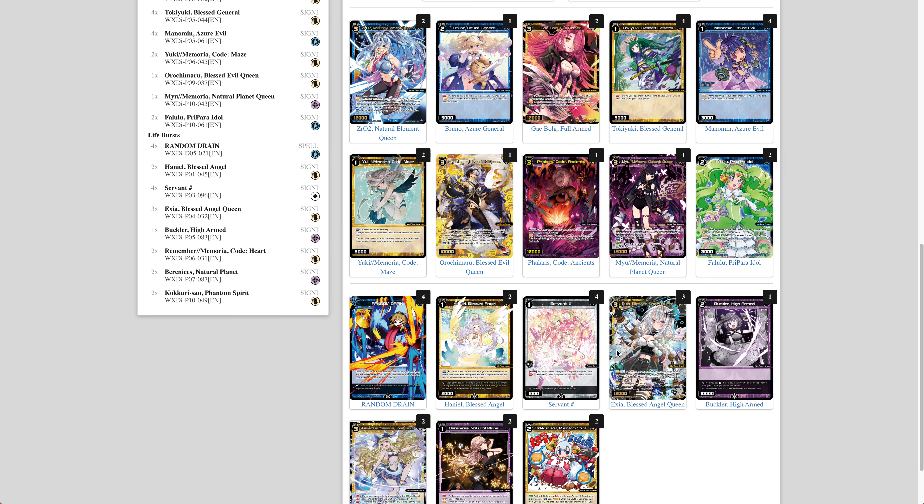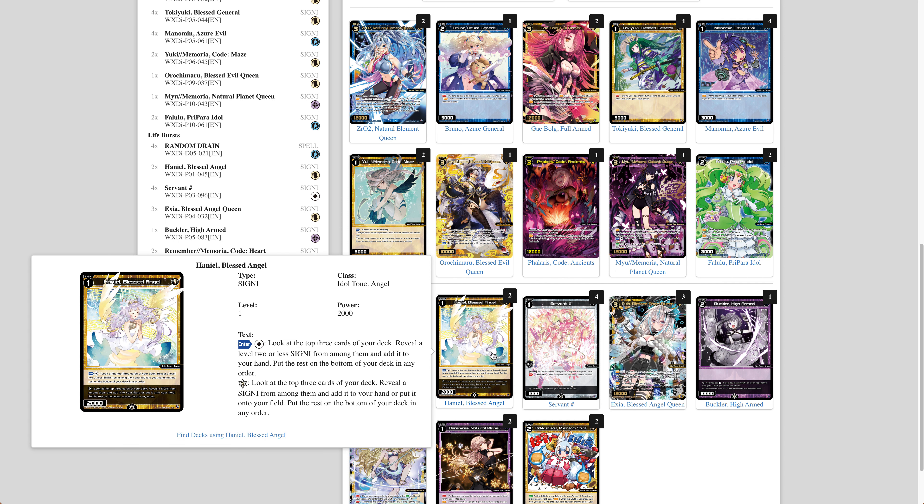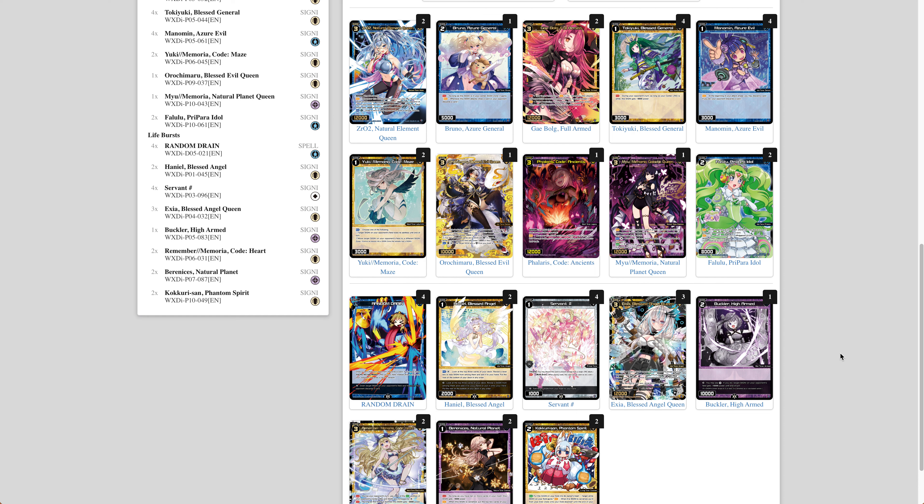There's a lot of hidden card draw in this deck beyond just Haniel, which lets you straight up draw a card. Haniel is actually a lot stronger than it used to be — 2,000 power seems like a weakness until you realize it can attack under a lot of 3,000 power stuff. While Tama didn't want you attacking much because it needed signi to stay to enable double attacks, when you don't have Tama as your L-rig, Haniel becomes a lot stronger, allowing you to attack under things and still draw cards.